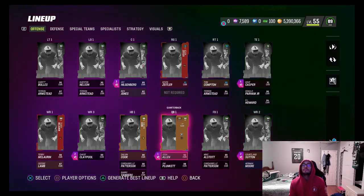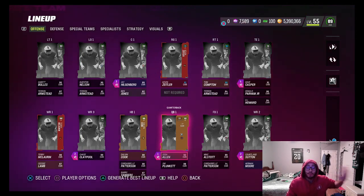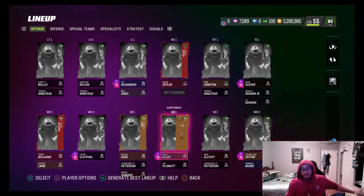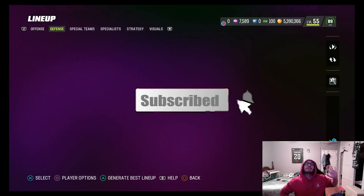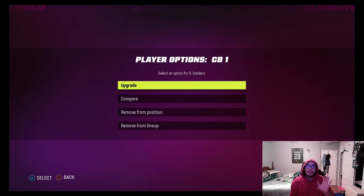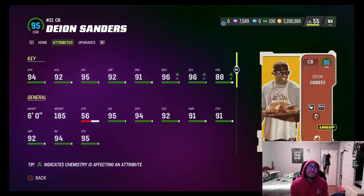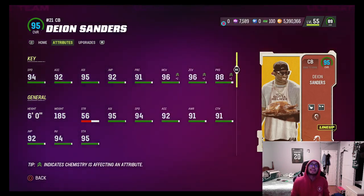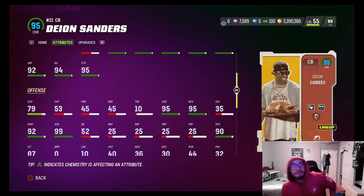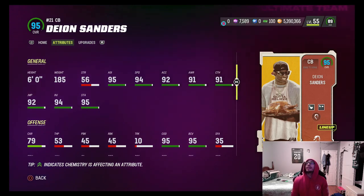Welcome back to another MUT Road to 99 Overall. We're going to be showcasing a defensive player — he's going to be our starting corner. It's Prime Time right here: 95 overall Deion Sanders with 94 speed, 92 acceleration, 95 agility, 92 jumping, 91 play rec, 96 man, 96 zone, and 88 press. Six foot, super fast — he's going to be an outstanding, shutdown corner for us.